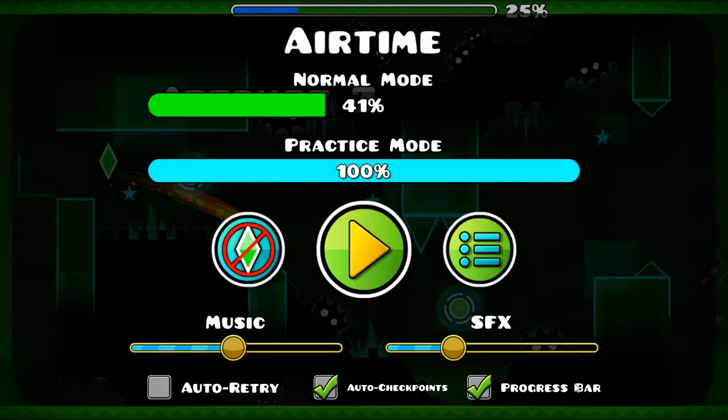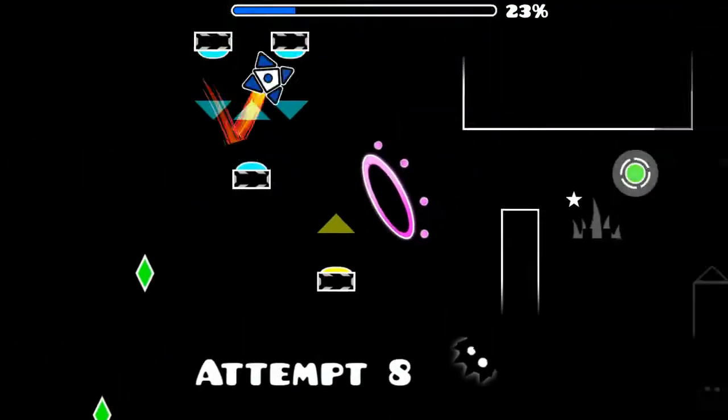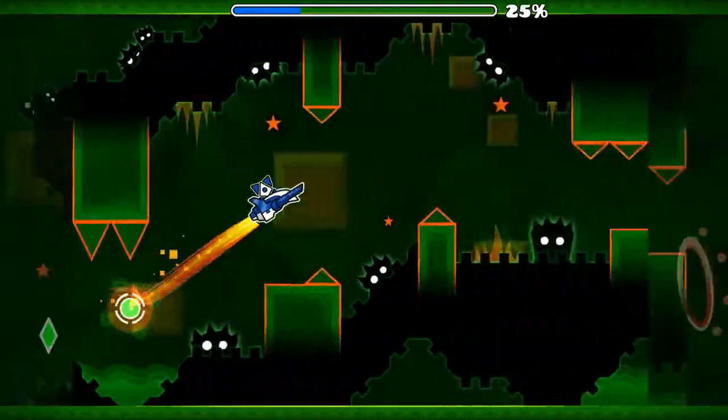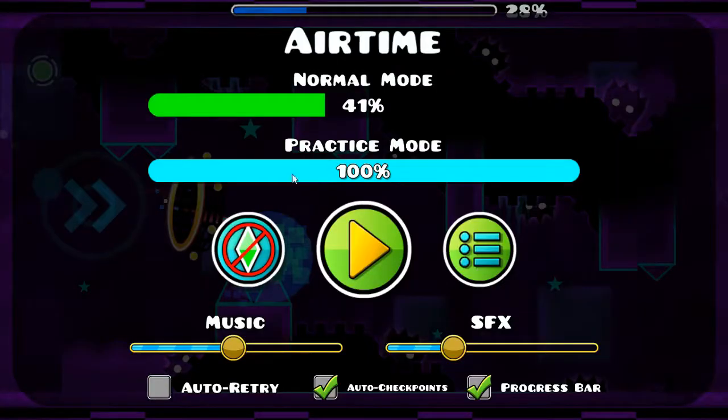It'll send you right down to here, but you wanna hit this automatically. It'll send you all the way to the ballpark. If you don't make it, if you're a little too short, that's okay. It's kinda inconsistent on this orb, but you do have to hit this orb early. For this orb, you wanna hit it early — if you hit it even a smidgen late, you're gonna hit this corner.